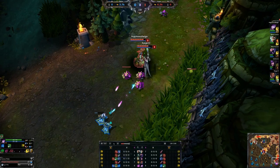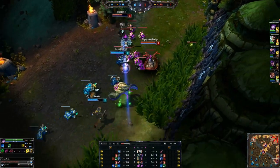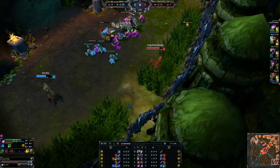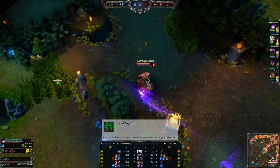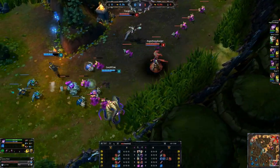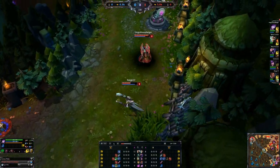In this 12-ish minute video, starting off with her abilities so we know what we're talking about. Your passive is Soul Siphon, which means you actually just have Spell Vamp passively. It's kind of nice — you can keep yourself a little bit of health in lane by landing abilities and just throwing down your Tormented Soil. So it's pretty nice.